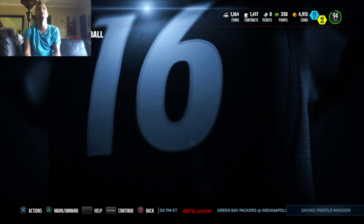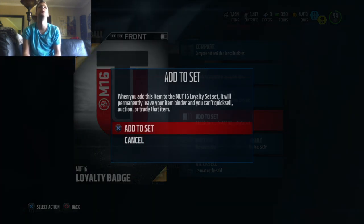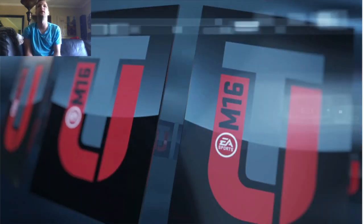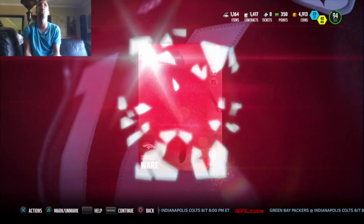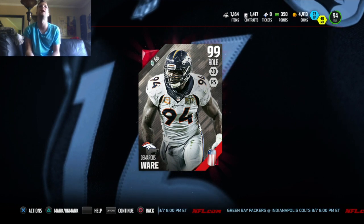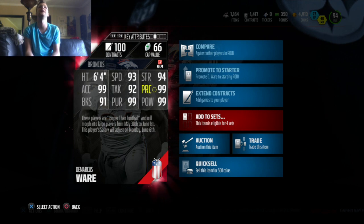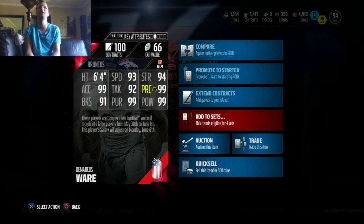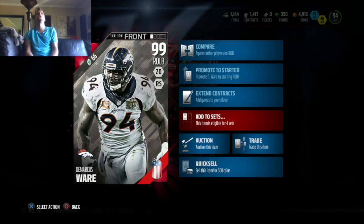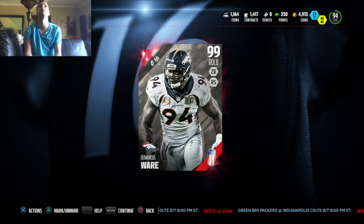Here we go — we get our hero. We get a loyalty badge, and there we go — we got our hero. Going to see what we get as our hero player. 99 DeMarcus Ware! Another huge addition there — outside linebacker, 99 DeMarcus Ware. Look at all those 99s in there. Those are some wicked stats — DeMarcus Ware, a 99 out of our hero player.